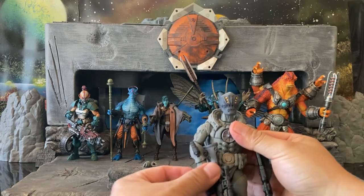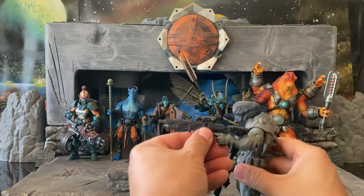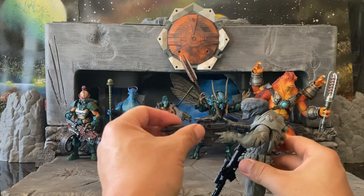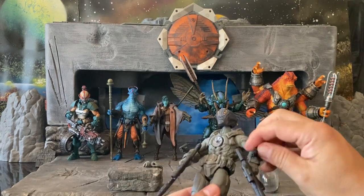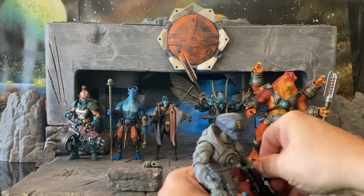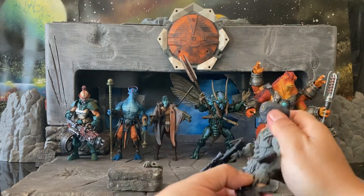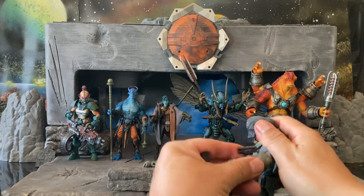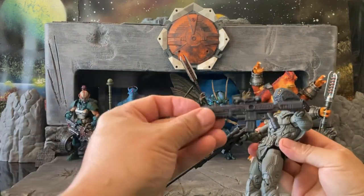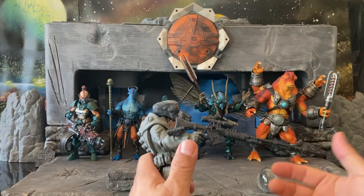He is also armed to the teeth. He has this regular rifle that looks like a futuristic space-age machine gun. He also has removable wrist blasters — those can pivot, and you can stick them in the porthole if you want. There are many different ways for him to shoot. With that wrist blaster and then this machine gun-type blaster — although it may shoot lasers.